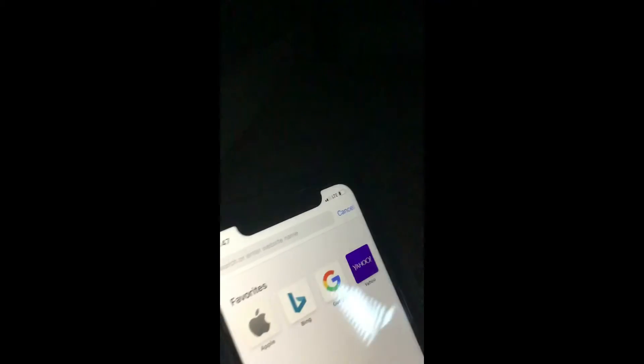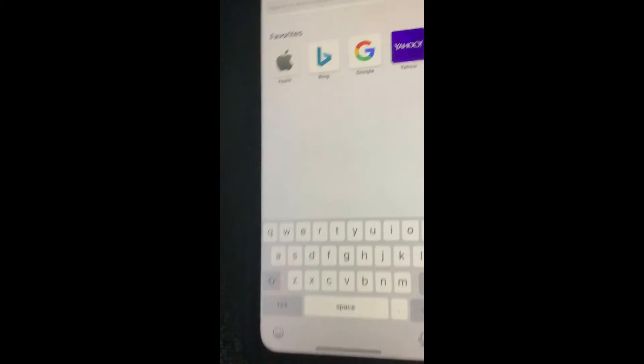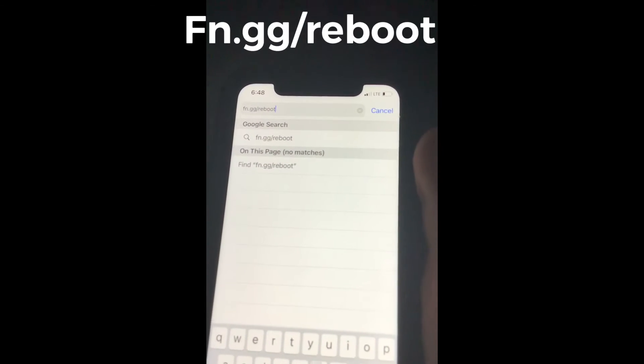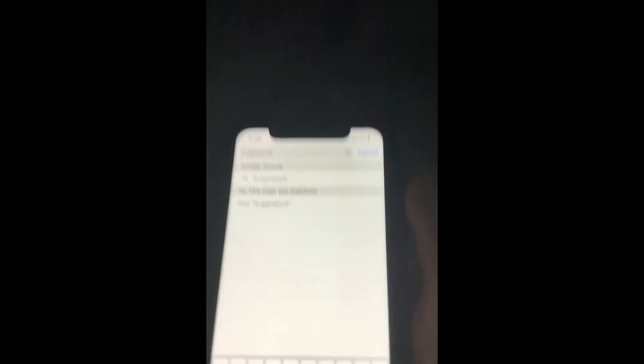After you're signed in, go back to your web browser — Google, whatever you want. We are now going to type in fn.gg/reboot. Now press go, or enter.